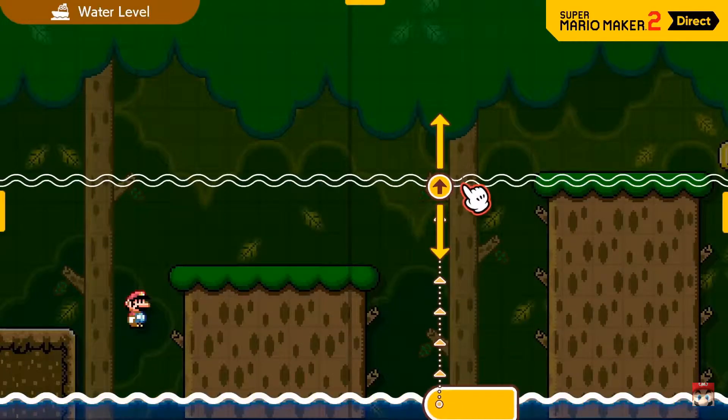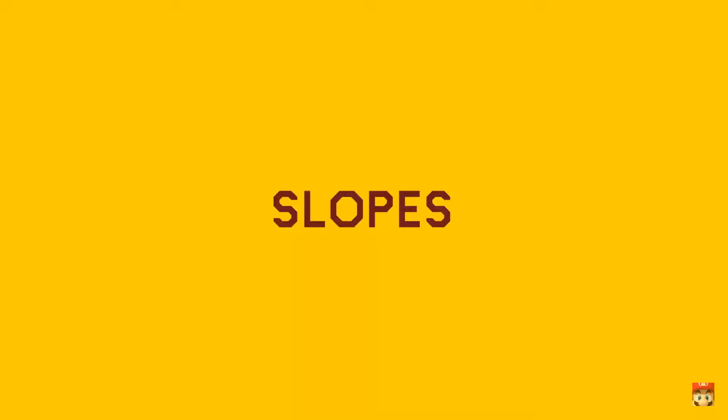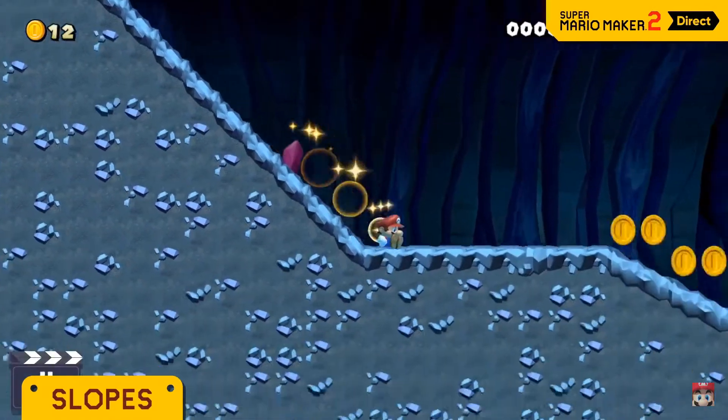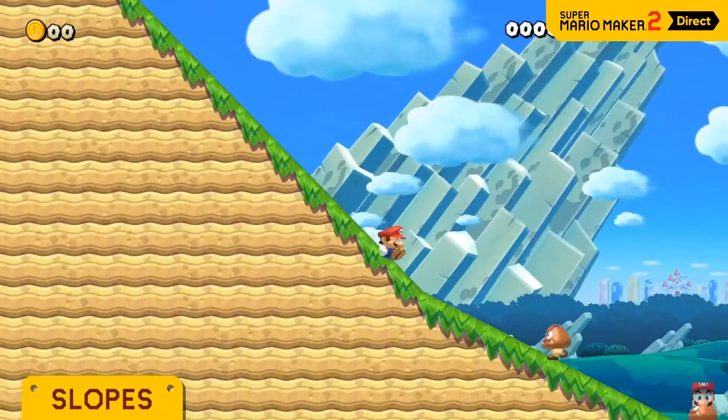Wait, what's new? What's new? Time to showcase some of this game's new tools, course parts, and features. Slopes! Flip the direction and set the link to create a slope — it's a beautiful thing. Gentler slopes are an option too.